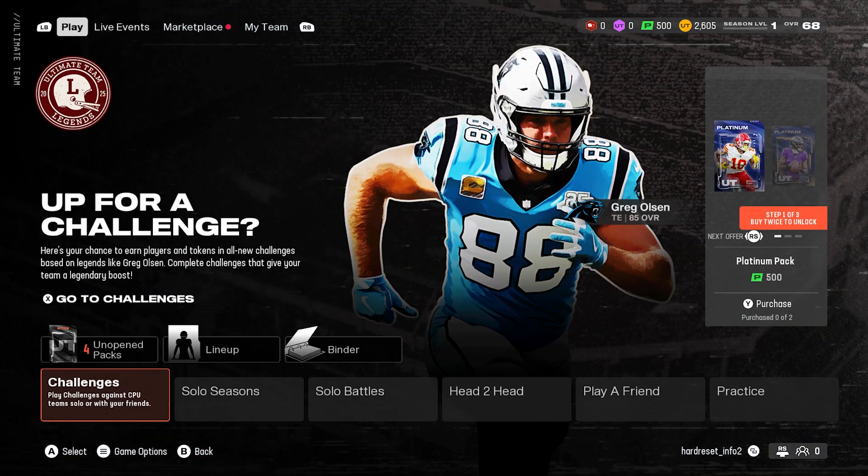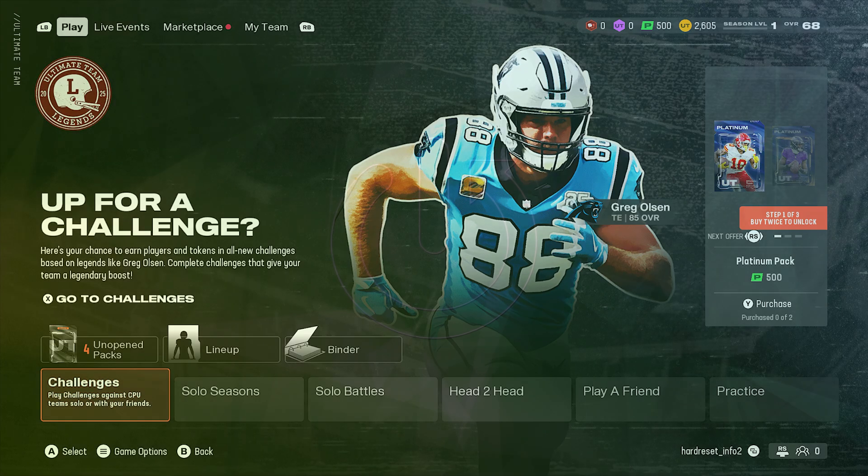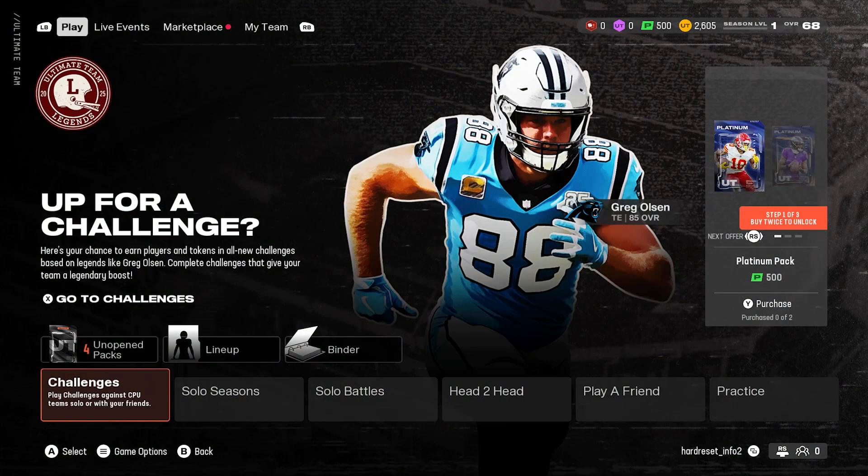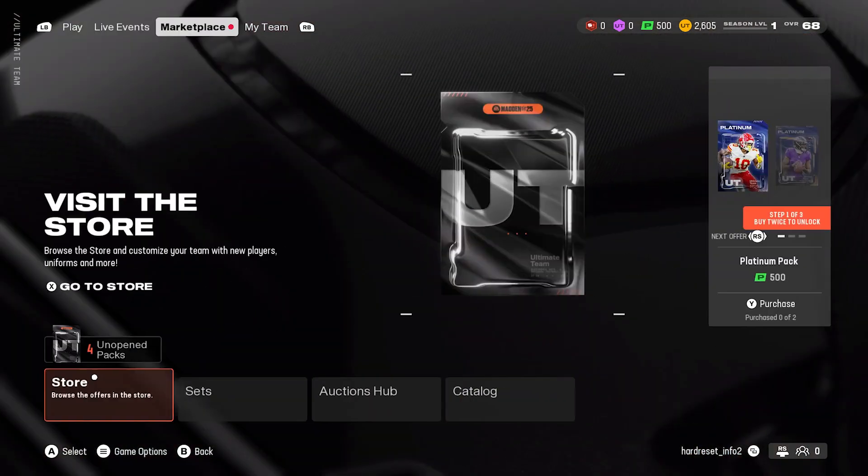Hello, in front of me I've got Madden NFL 25. In this video, I'll show you how to manage the Marketplace in Ultimate Team. To begin, let's go to Ultimate Team mode and go to Marketplace.